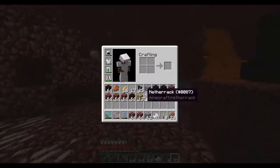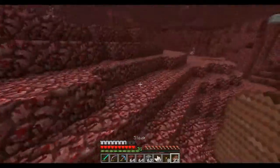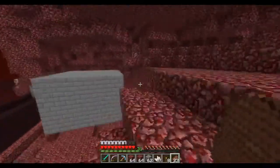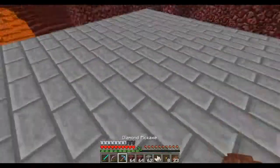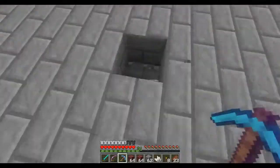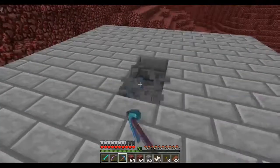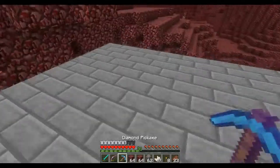Before we continue building the bottom portion, we're gonna jump on top of the actual spawner here and we're gonna mark out basically the little floorings that we're gonna have for the - not the wither, I keep saying wither - for the blaze. I think the blaze spawner should be right here somewhere. One, two. Alright, so this is the top layer.